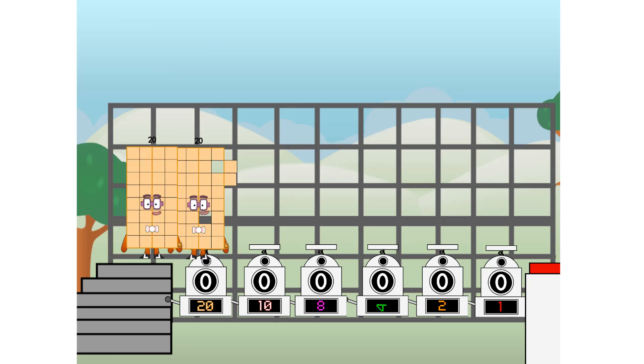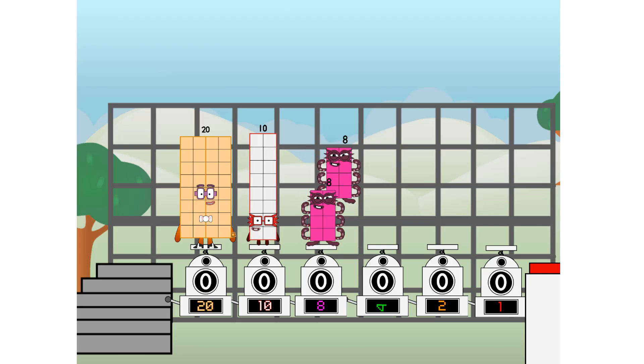First, I split in 2: 20, and 10, and 8, and 4, and 2, and 1, and 1 more to press the big red button. Then you choose who's going up. One of me, and none of me, and one of me, and one of me, and none of me, and one of me — and fire.